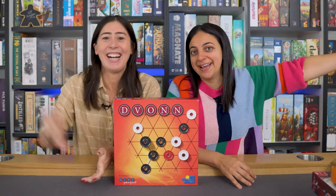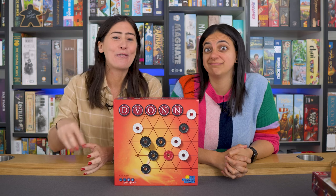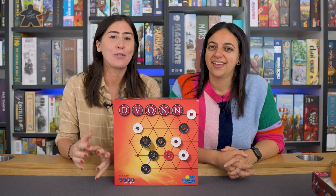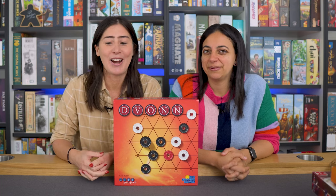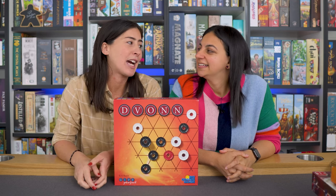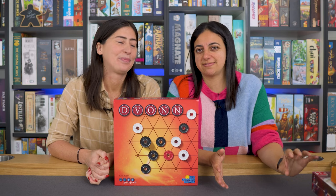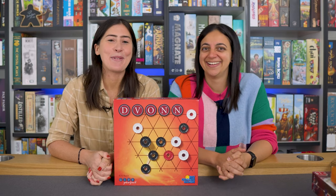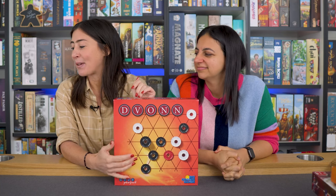The best and most interesting part of Devon are the three red Devon pieces, because stacks are only allowed to stay on the board so long as they are connected to one of those three red pieces. As soon as they become disconnected, those stacks are removed from the board dramatically. You can actually encompass one of those red pieces in your stack and move it away from your opponent's towers — sometimes removing a whole half of the board. That's what Amy finds really humorous about this game. Amy gave Devon an 8.1.